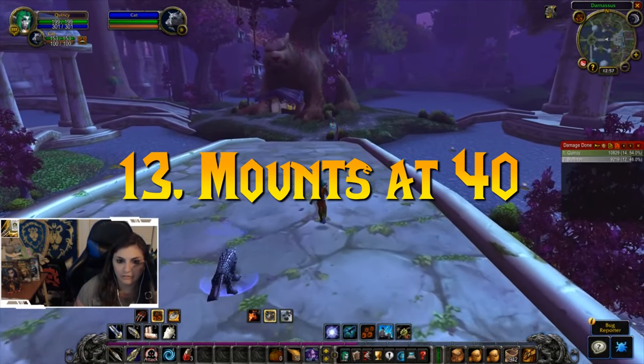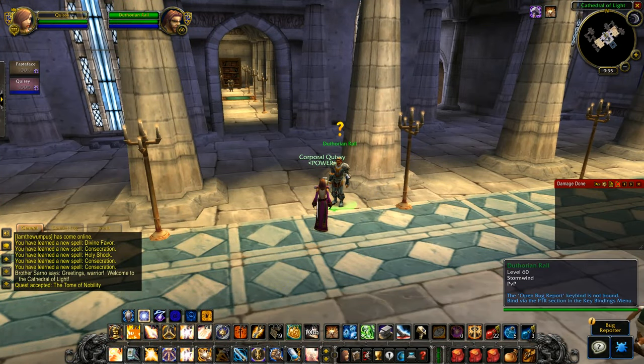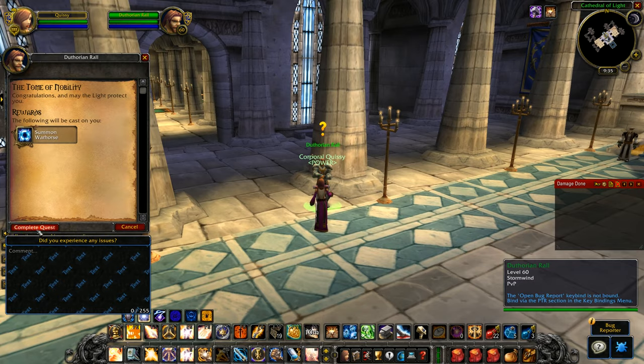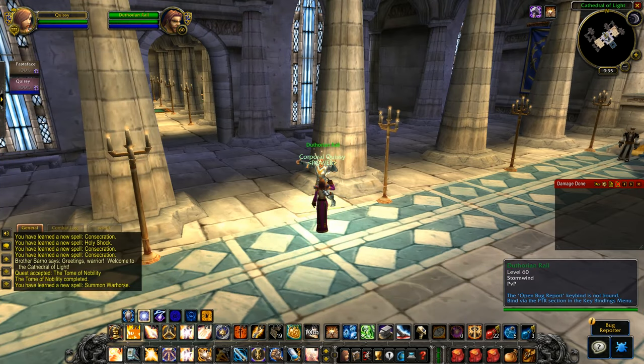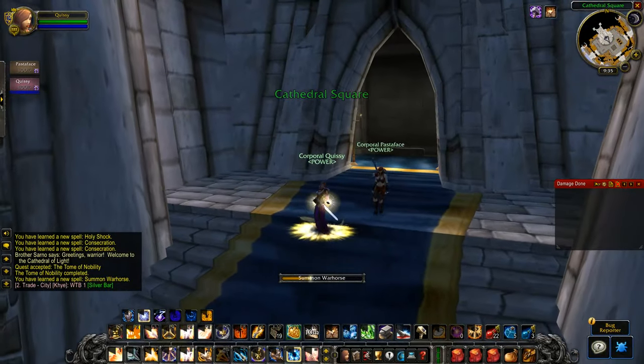Number 13: Mounts at level 40. You unlock the ability to ride a mount once you hit level 40. For paladins and warlocks, you essentially get a free mount. But for everybody else, it could cost you anywhere from 80 to 100 gold based on your reputation with a certain faction.